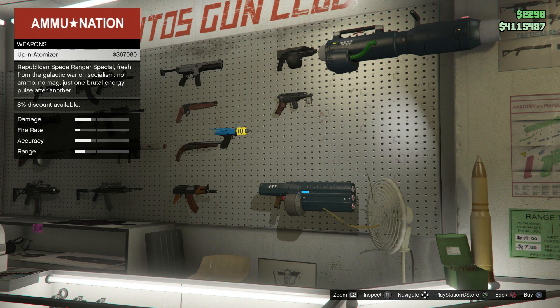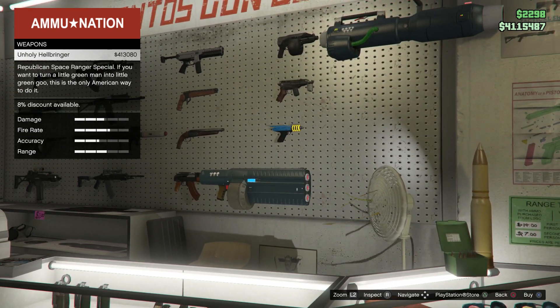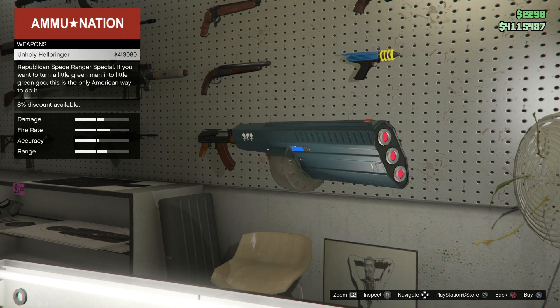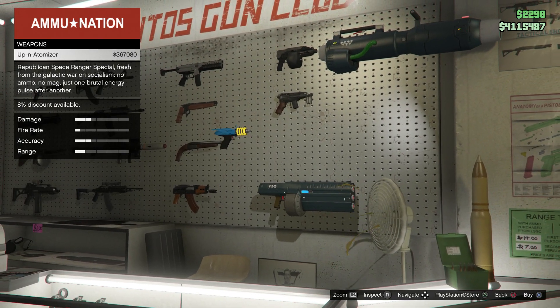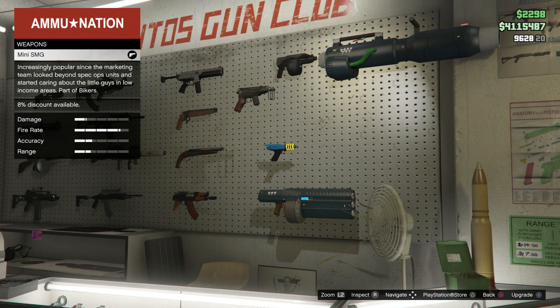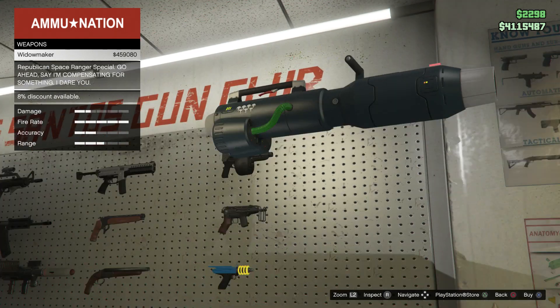Here it is — the Up-n-Atomizer. A hefty price: $367,000 just for this small little gun. Then there's the Unholy Hellbringer, very powerful, really spaceship-craft style. And the Widowmaker is the one we'll be showing you first.